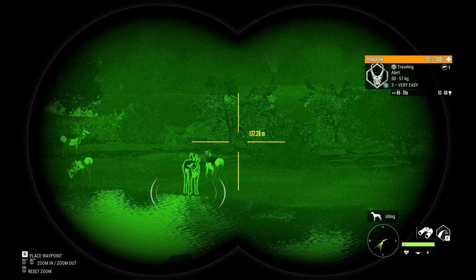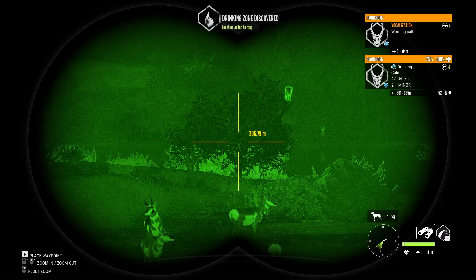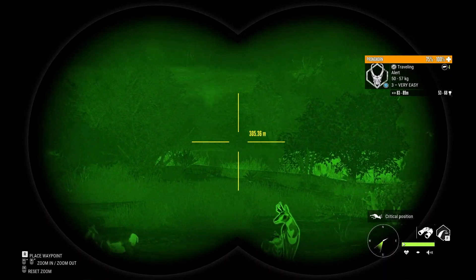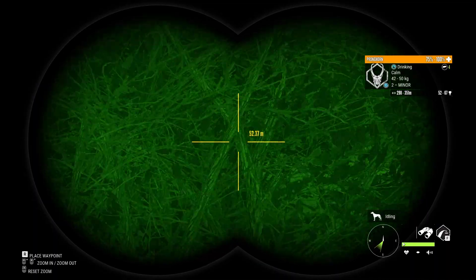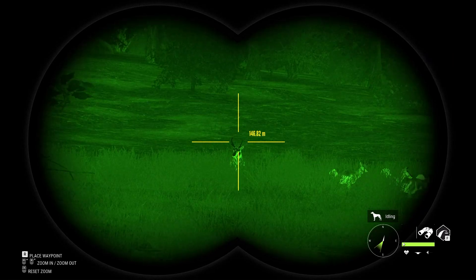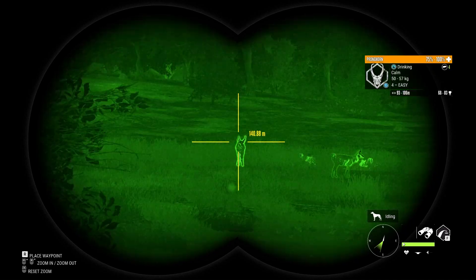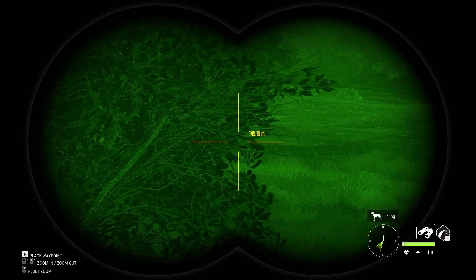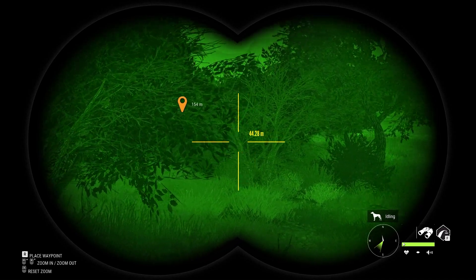I'm gonna slowly make my way over and try to take as many of them out as I can. We've got a couple of pronghorn here on the way over but there's nothing special in this group at all — they're all pretty tiny. The rabbits are just over there. That's actually a not bad pronghorn, but I'd still rather take out the jackrabbits. I do think that big one has a chance at diamond — it's the biggest score I've ever seen on a jackrabbit, so definitely worth taking out.